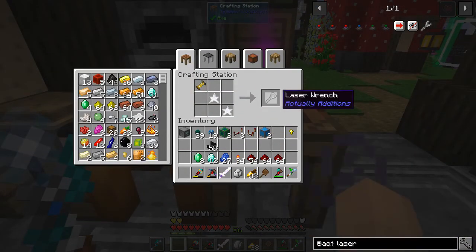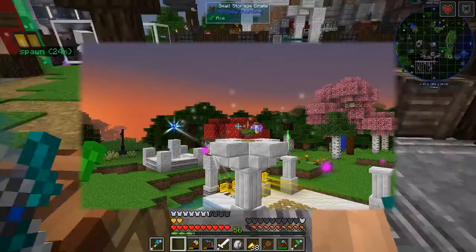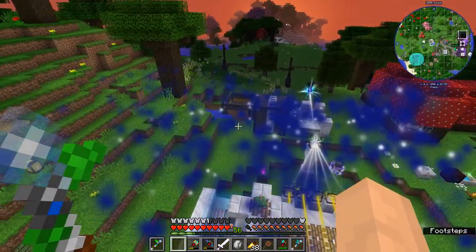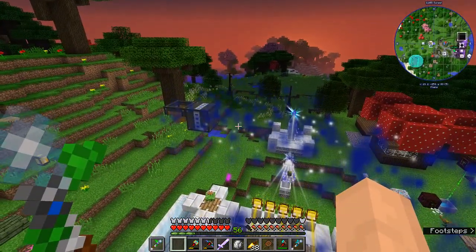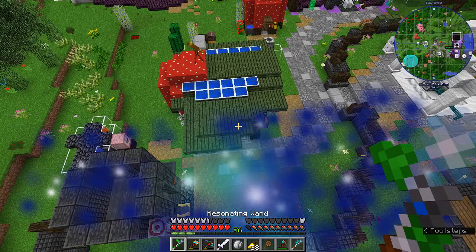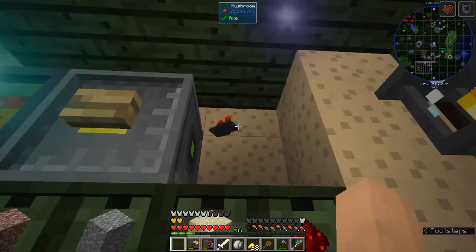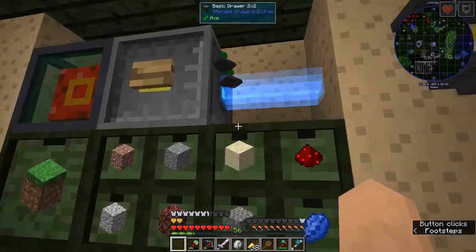Laser wrench — alright, here we come! So we've got that here. Now, we need to make our energy lasers into item lasers. What we do is we zap them — that turns them into the fluid ones. And then we zap those again — that turns them into the item ones. There we go.